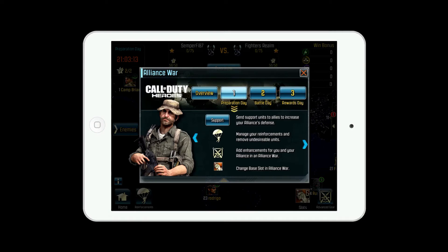On the first day you give support to your troops and pretty much strategize — that's how I see Day 1. You strategize, build your war base, change it around, get your reinforcements from teammates, and get ready for the war that's coming.